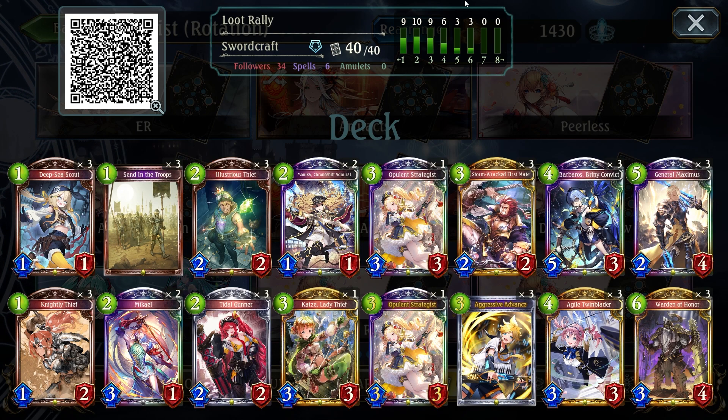Of course we have all our standard Loot cards — Deepsea, Illustrious, Tidal, Stormwreck and Barbaros or Vist from the Condemned backing us a lot, and they are still pretty decent at doing what they are supposed to do. We have new cards like Nightly Thief, Loot Generator, and sending the troops helps discard any excess loot cards in your hand that you don't need. We also have Monika, which actually enables a Turn 8 OTK with this deck, or just another variant of the Turn 8 OTK.